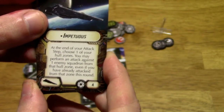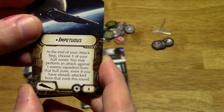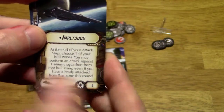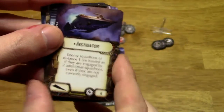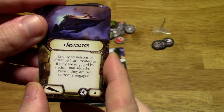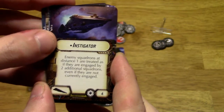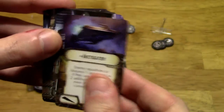The Impetuous title: at the end of your attack step, choose 1 of your hull zones — you may perform an attack against 1 enemy squadron from that hull zone, even if you have already attacked from that zone this round. Cost of 4. The Instigator: enemy squadrons at distance 1 are treated as if they were engaged by 2 additional squadrons, even if they are not currently engaged. That's pretty cool — cost of 4.